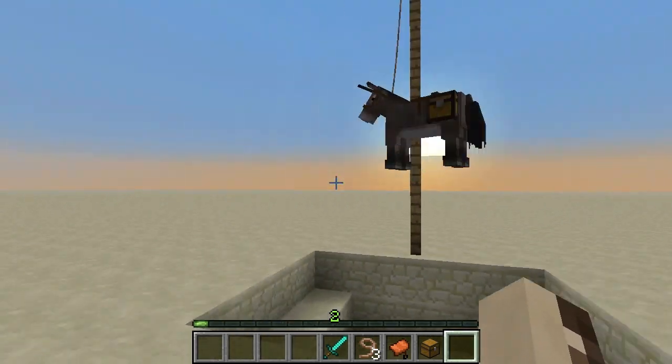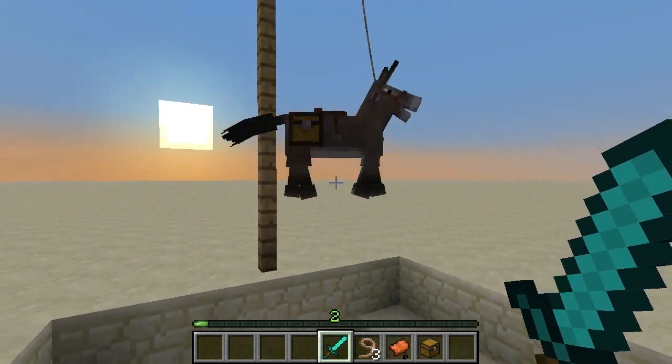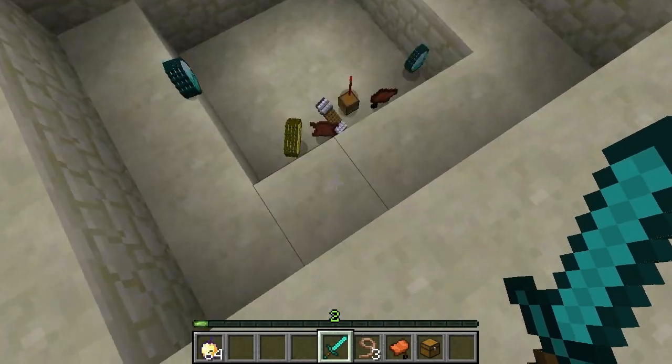Anyway, once you've got him off the ground, you can just hit it with the sword, and when it dies, all its loot will fall out.